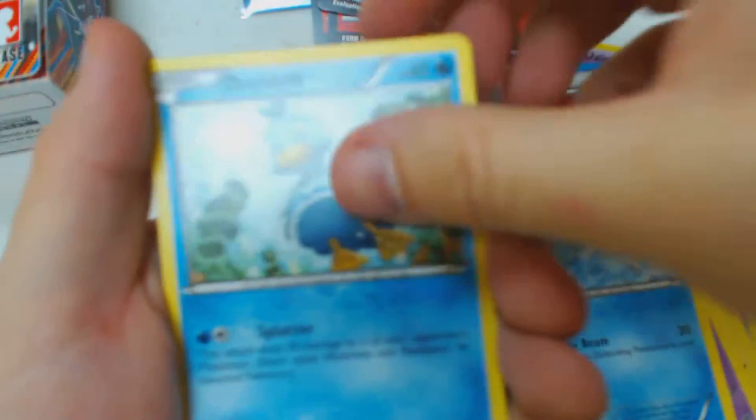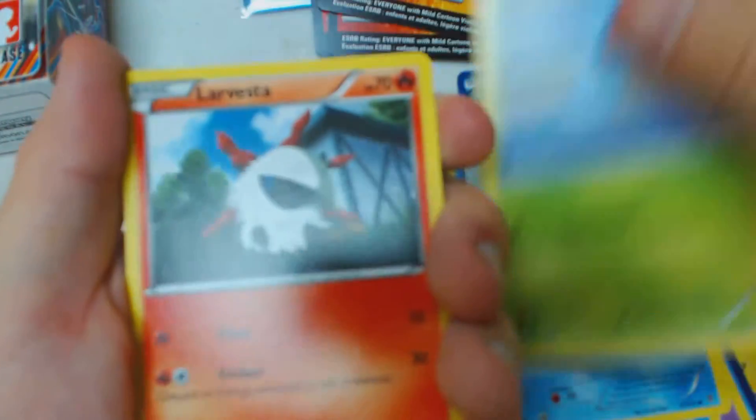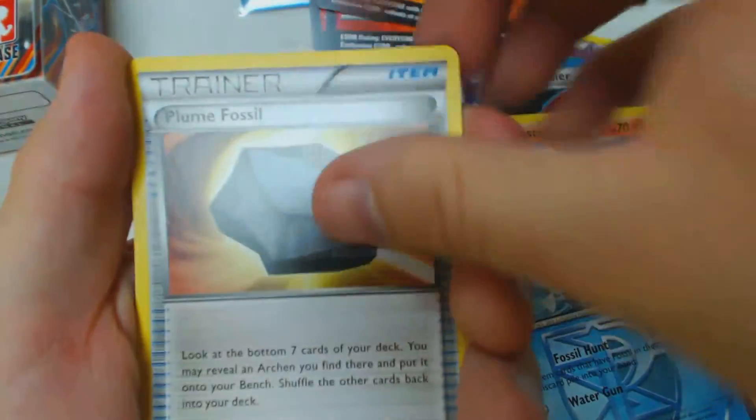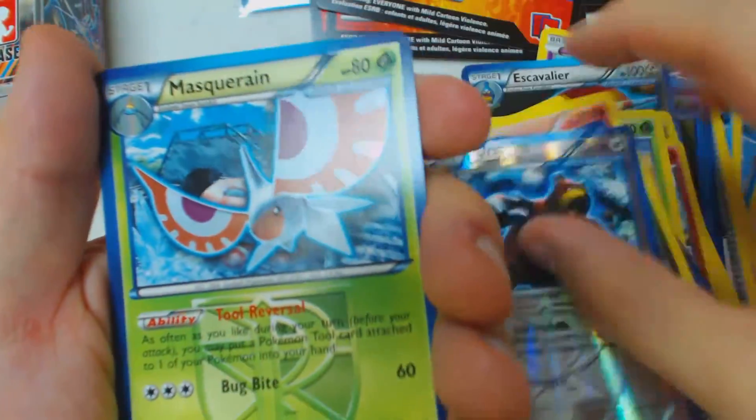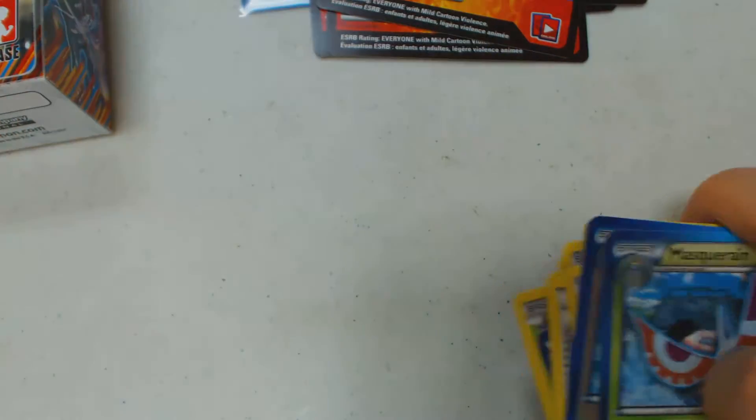And now for our final booster pack. Pack 6 contents: Shellos, Remoraid, Ducklett, Surskit, Larvesta, Relicanth, Plume Fossil, Fraxure, Reverse Holo Ursuring, and Masquerain.